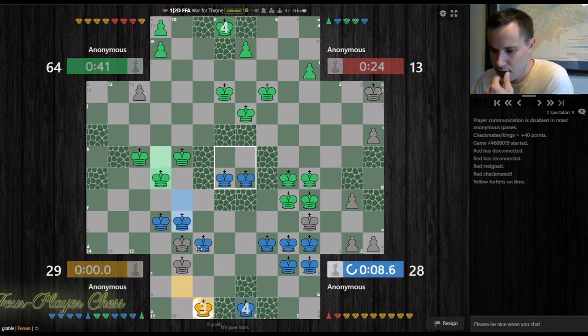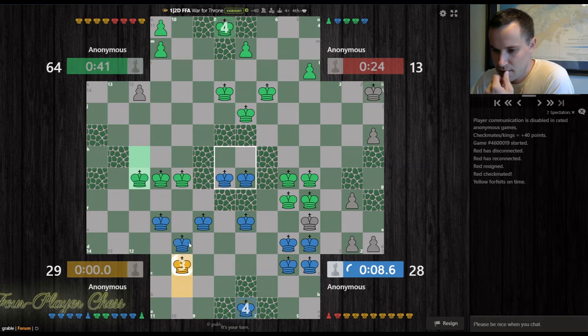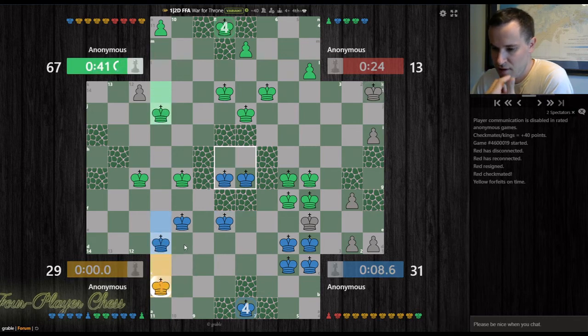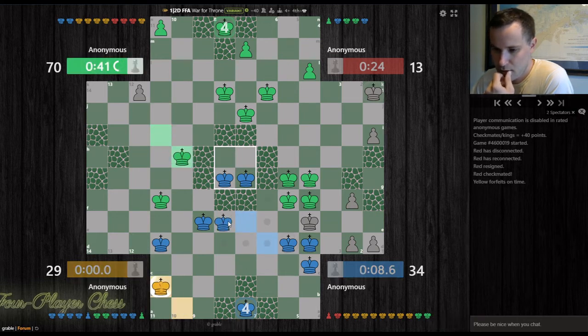I don't necessarily need to give checkmate to yellow right now, but I want to make sure yellow is not going anywhere where green can get the checkmate. Let's step back, have defenses, step over, give a check, step back up. Take here. Give a check, and give another check. Take and step over. Here, here. We're doing all right.